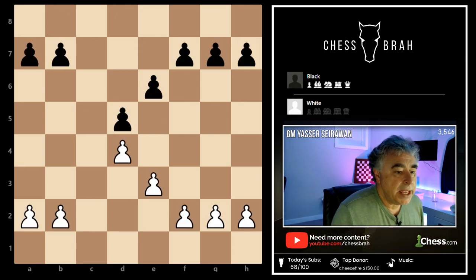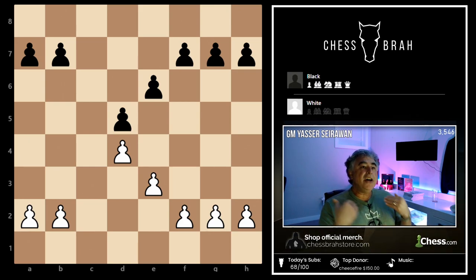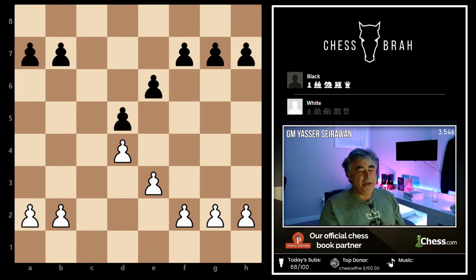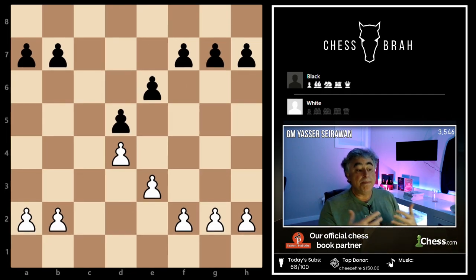They were talking about bringing their bishop to a square where it controlled more space than before. If they were just to say 'on the e5 square, the bishop controls more of the opponent's squares than it did on b2,' I'd appreciate that much more than being told the move is 'explosive.' Just attack some squares.